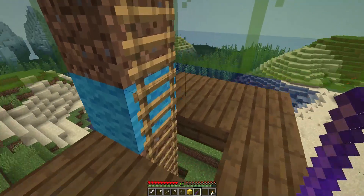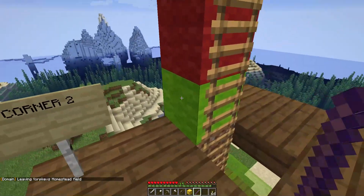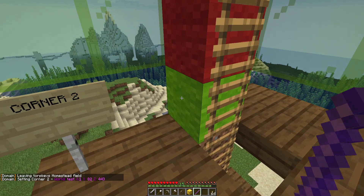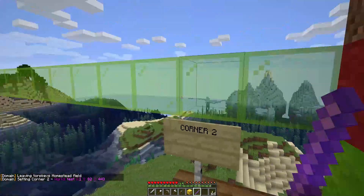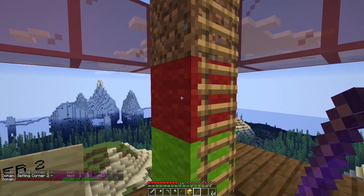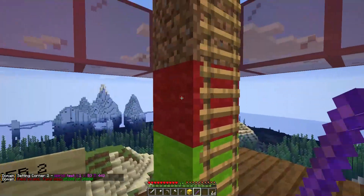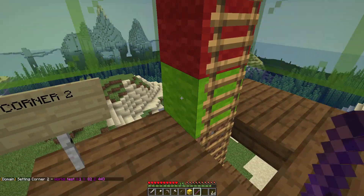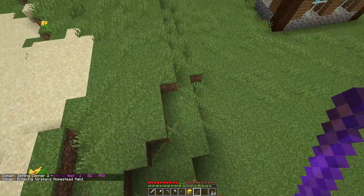We still have some blocks to spare, so let's head up and set corner two at the green spot. That's going to give us a whole lot more height, but if we go any higher you can see the field turns red — we're using too many blocks. If the field goes red you will not be allowed to set it that size, so we'll right-click the green position again.